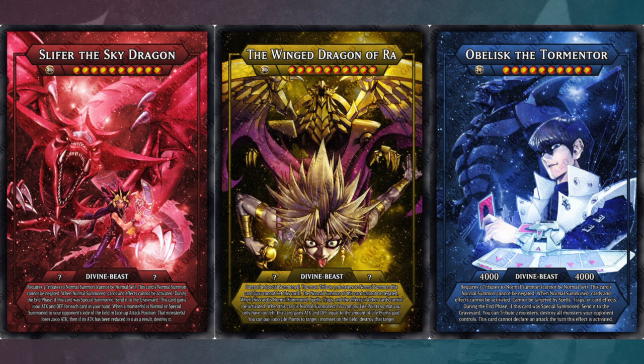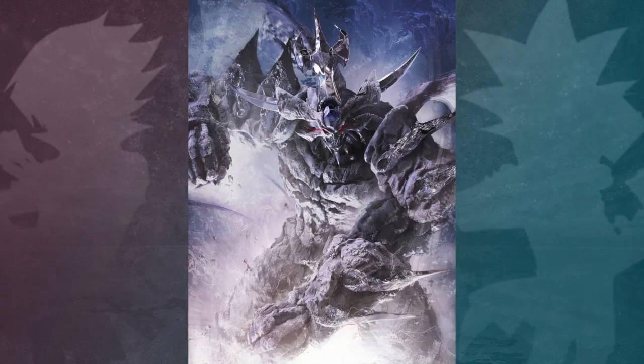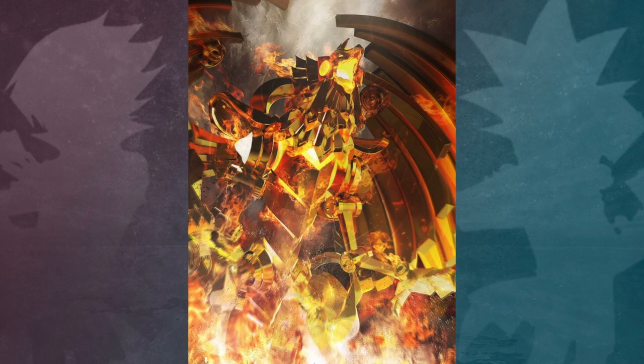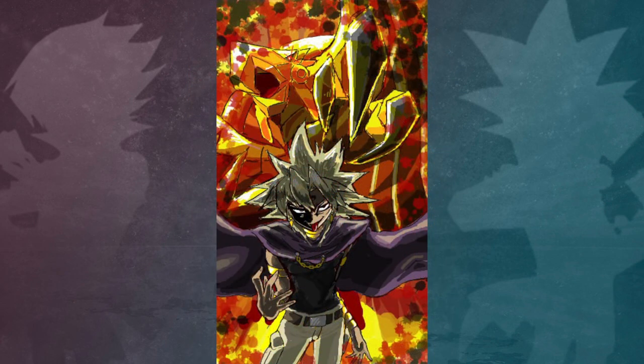Each of the legal god cards seems to be more focused on a certain playstyle. Obelisk is offensive, using its 4000 attack and defense combined with its targeting immunity to destroy everything and overwhelm the opponent. Slifer is defensive, using its effects to weaken and destroy summoned monsters to compensate for its fluctuating attack and defense. Ra is more OTK-based, using its effect to significantly increase its attack to enormous levels and potentially defeat the opponent that turn; alternatively, its destruction effect can aid in allowing other monsters to do so.